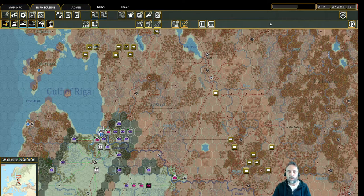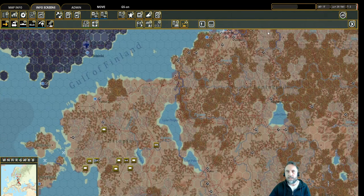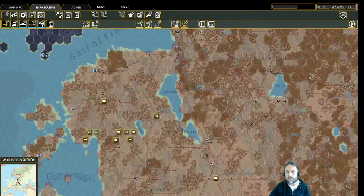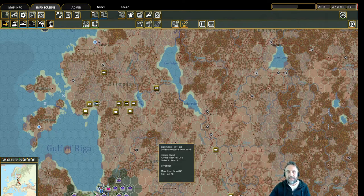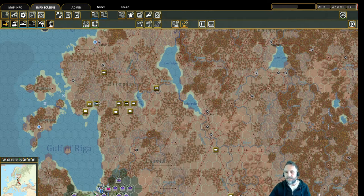In the north, after the initial encirclement, there's not as much envelopment available. I usually use the Panzers to carve a path up to Pskov — that's objective two, after Riga. Novgorod is three, then Leningrad. That's how we're going to move our Panzers and try to avoid big pitched battles with them. We don't want to be losing tanks taking on infantry in bad terrain.